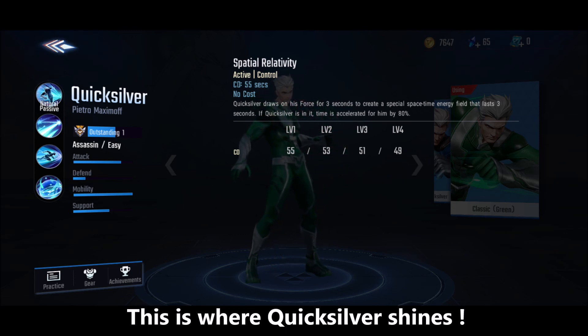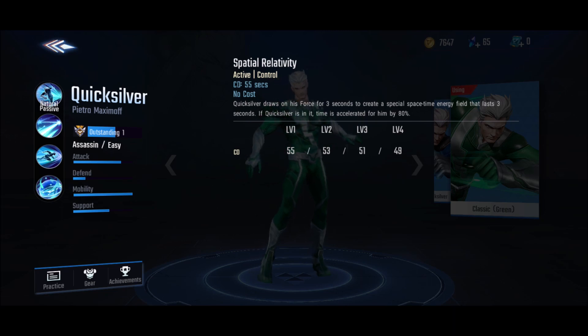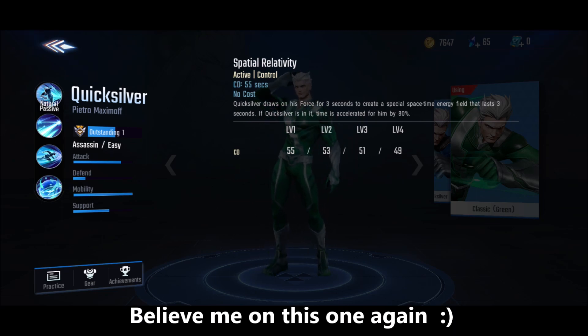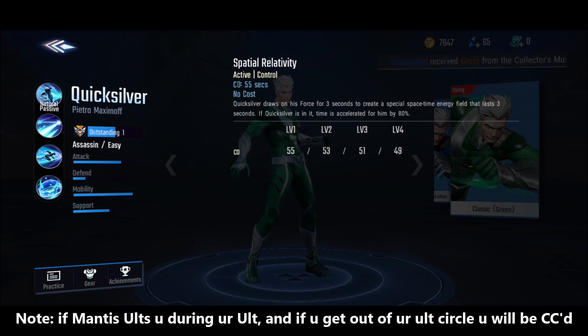For his ultimate, it doesn't require any speed force so you can directly use it. It takes three seconds to create a space-time energy field that lasts for three seconds. He is going to be super fast — 80% movement speed — and he is immune to any crowd control, so it is very helpful to go attack enemies and easily escape from them.